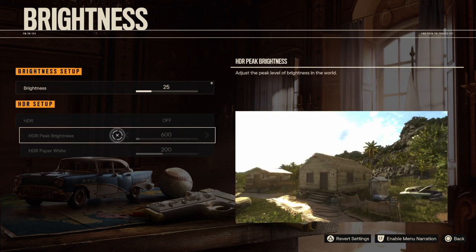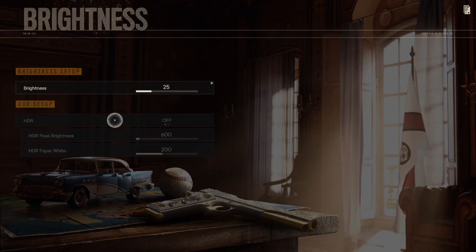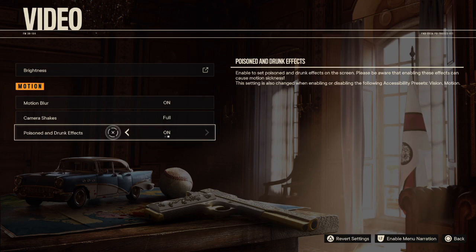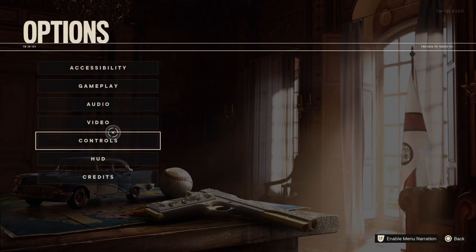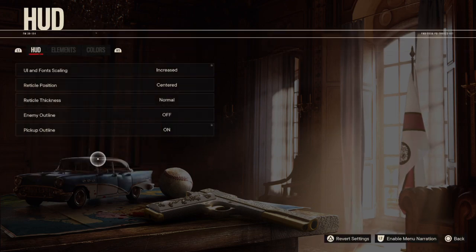HDR peak brightness — I'm not sure what that means. Oh, I guess if I've got HDR. High dynamic range mode allows for higher contrast ratios and color accuracy; this option is available only on displays that support HDR. Yeah, this doesn't support HDR. Motion blur. Poisoned and drunk effects — yeah, sure, we'll leave those on. Controls, HUD — we're going to just leave the HUD as is, I'm not going to mess with that too much.